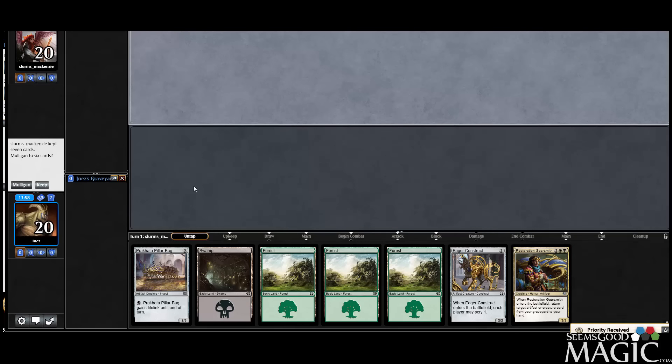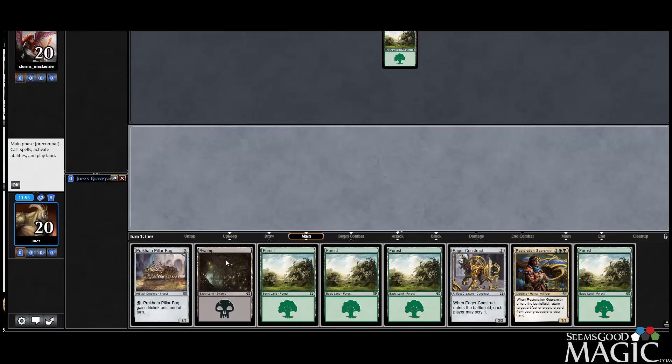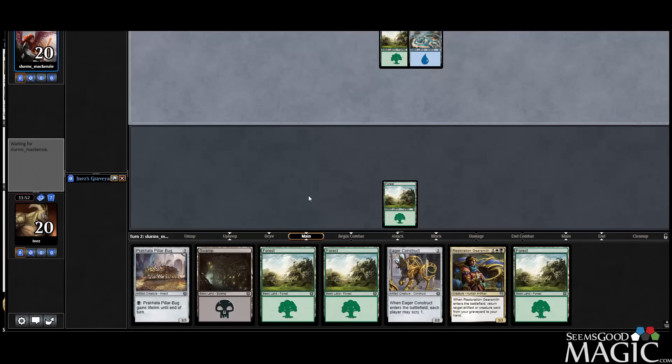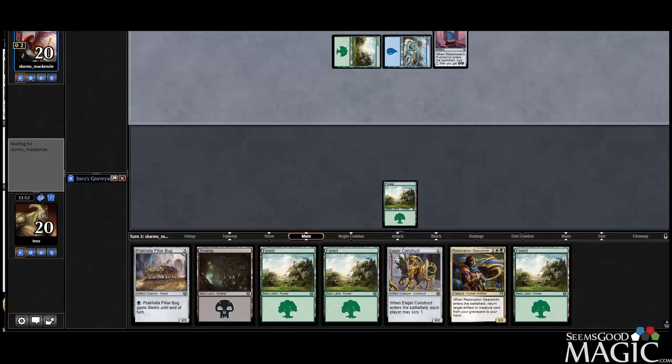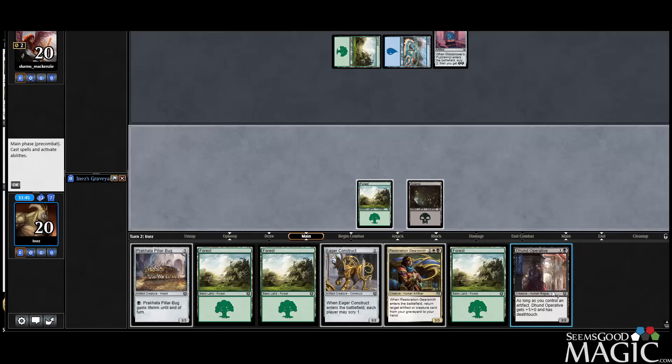It's a keep — really can't mulligan hands like this. It's just obviously not nearly as exciting as the last one. Let's see what they do with those scrys. They bottom and top. Does not answer many questions. So here we're going to play the Operative, because I think it's going to be better next turn when we play the Pillar Bug.